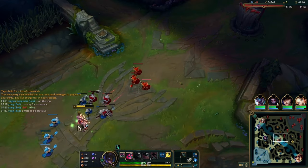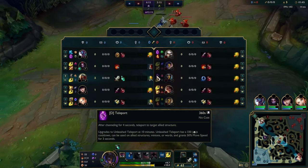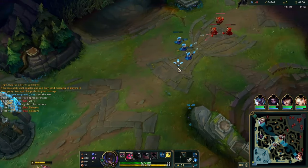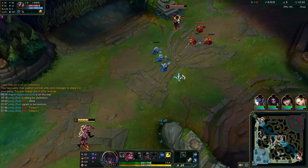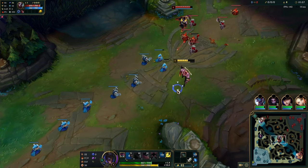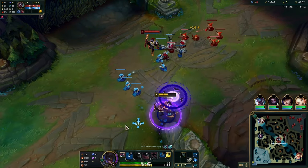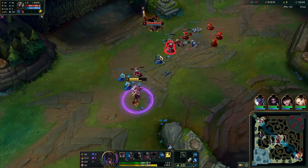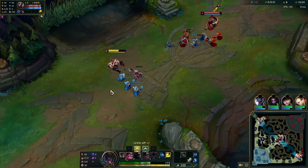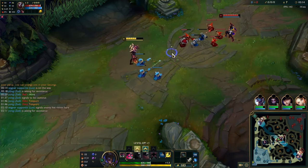If we were both full HP, you'd want to play a bit more safe. You can't push the wave — in my opinion, Echo will win level 1 and especially level 2. So don't push the wave against Echo; doubly so if you have First Strike. Make sure you just last-hit only and let him push. Stand in your minions or your backline minions, within his Q range, so that his Q hits your minions.